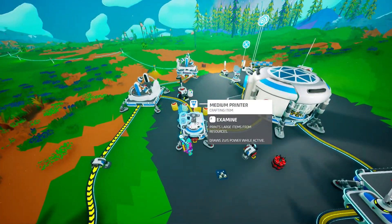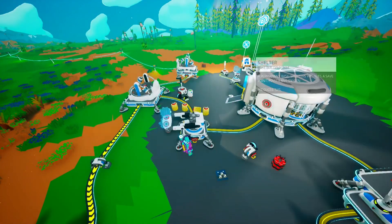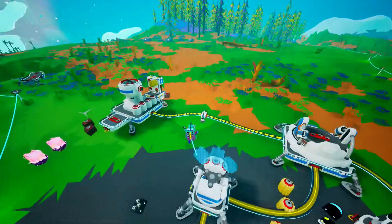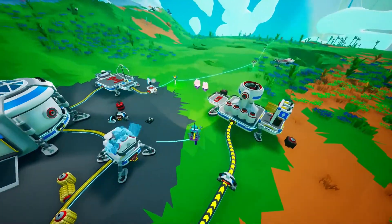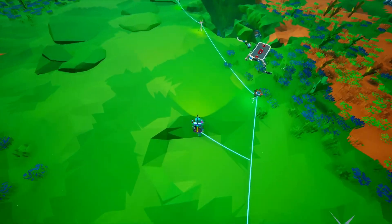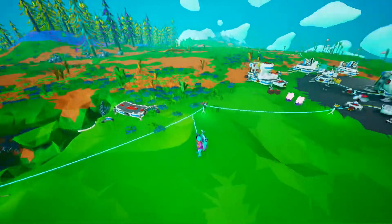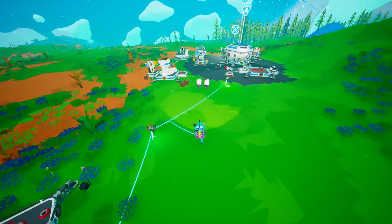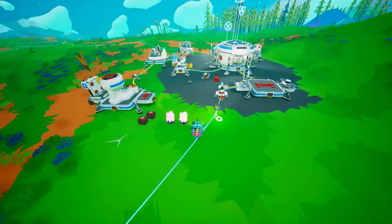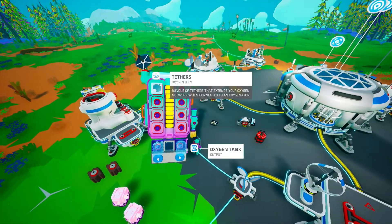If I go into the printer here, you can see it needs aluminium. Now, as I recall — it's been a while since I played this fully — but that's underground here somewhere. So what we've got to do is find a tube that goes underground, make a load of tethers and start to explore underground to see what we can find under there.